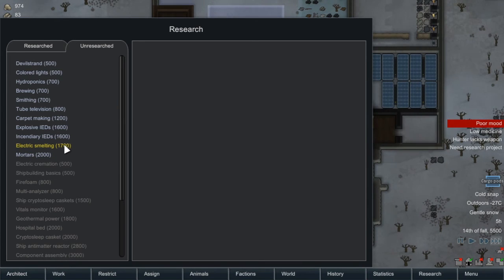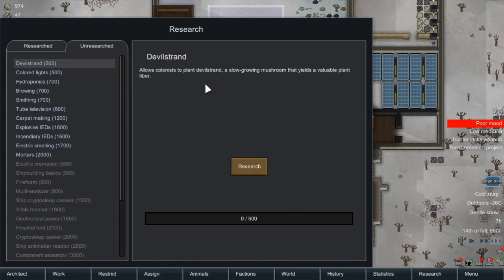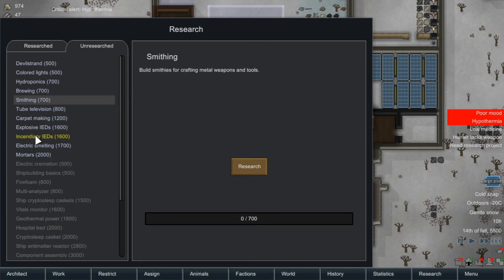Electric smelting could be useful. We've got Devil Strand - allows colonists to plant Devil Strand, a slow-growing mushroom that yields a valuable plant fiber. Colored lights - just decorative. Hydroponics - allows you to build hydroponic tables to rapidly grow crops indoors regardless of terrain or weather. Brewing - make alcohol. Smithing - build smithies for crafting metal weapons and tools, which could be quite useful because we've got a lot of hand-to-hand fighters.